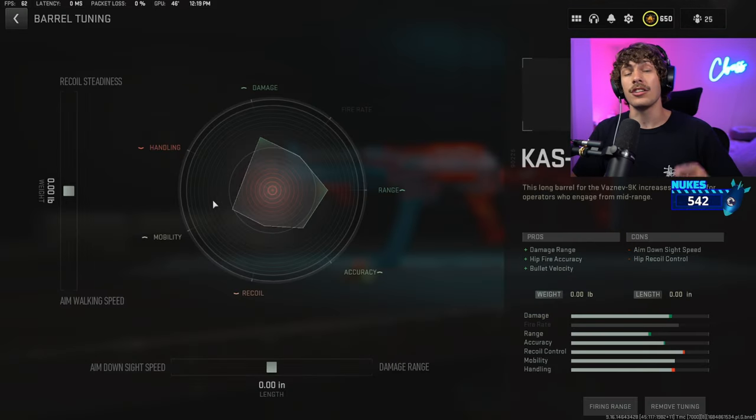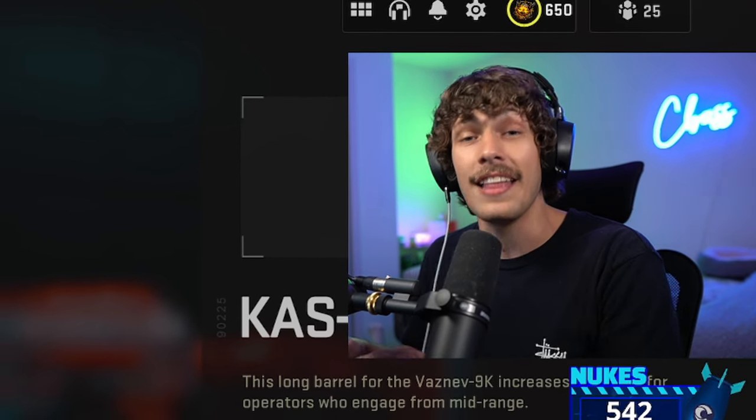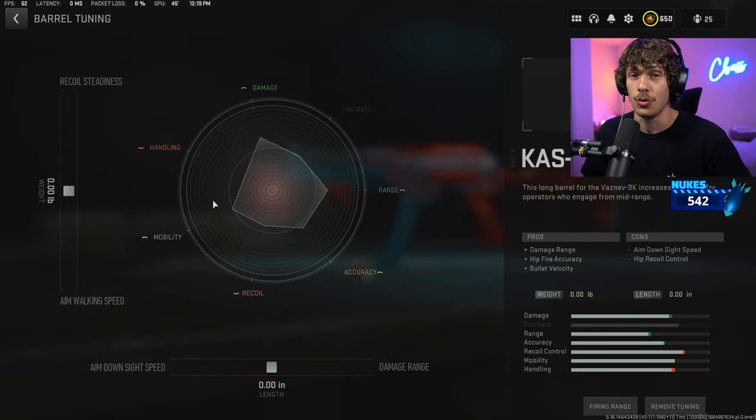You actually can tune your weapons in ranked play. The way you do it is you make a class outside of ranked play, then apply the tuning, save it as a blueprint, and then apply that blueprint in ranked play — and boom, you've got your tuned weapons in rank.